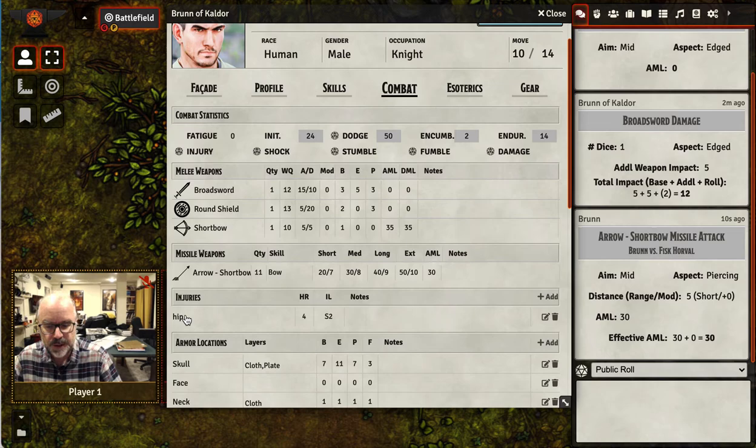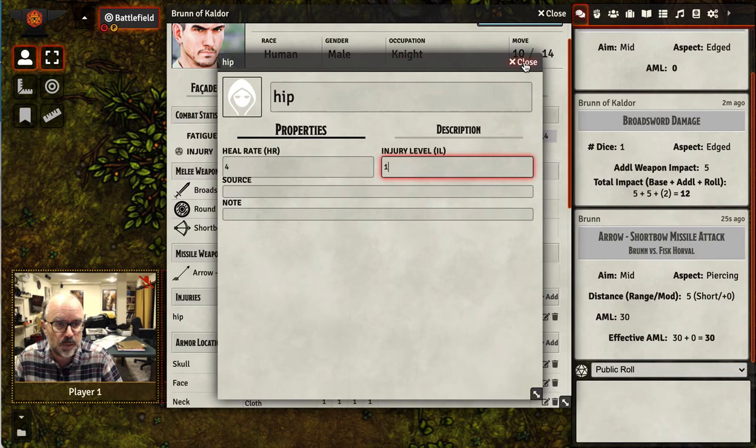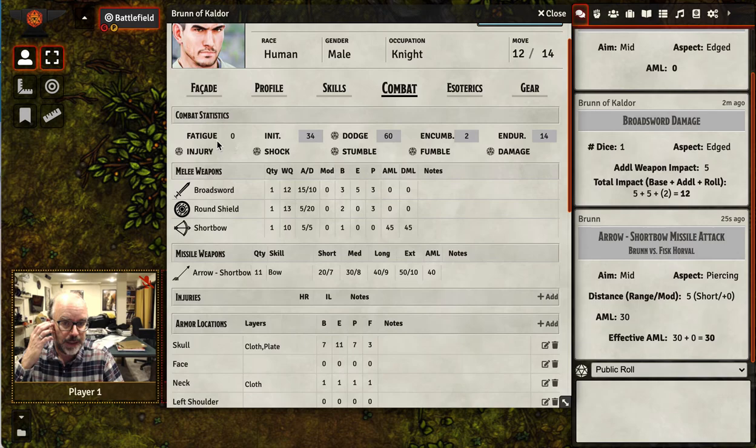Next here is injuries. Injuries can be the result of the injury roll above, or they can come from the enhanced combat routines. You can go in and edit an injury, giving it a healing — so the value goes down from two down to one — or you can get rid of it completely.